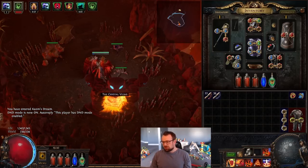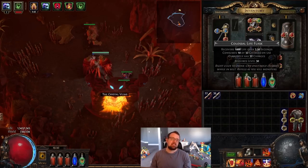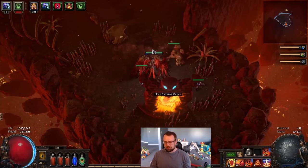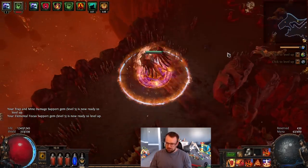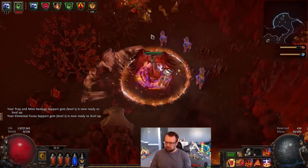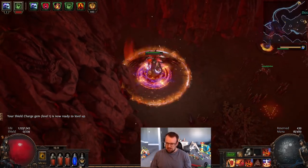This showcases how we sustain RF at such an early level. We have Purity of Fire that doesn't give max resistances yet, Vitality at level 7, and Stone Golem at level 1. As we level these up we'll get more flat life regen. We don't have life regen on gear and our tree only has a little bit — we're clearly at the bare minimum — but it's only going to get better. Running through a calm zone with a three-link RF is definitely enough damage; things just die, which is what you love about Righteous Fire.